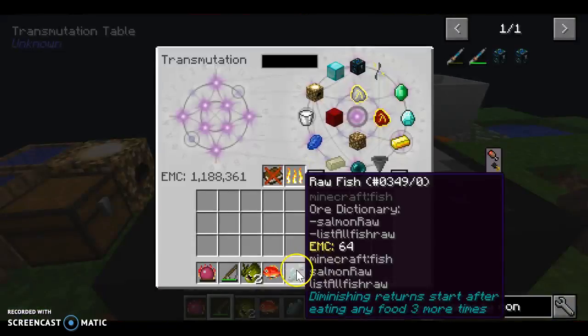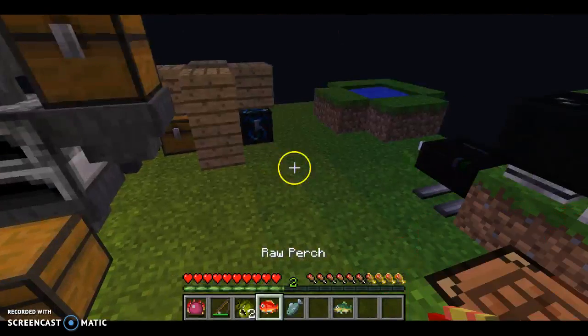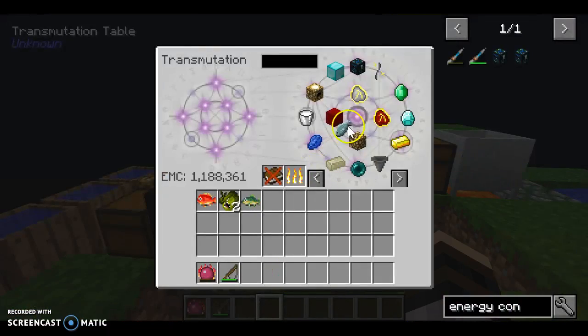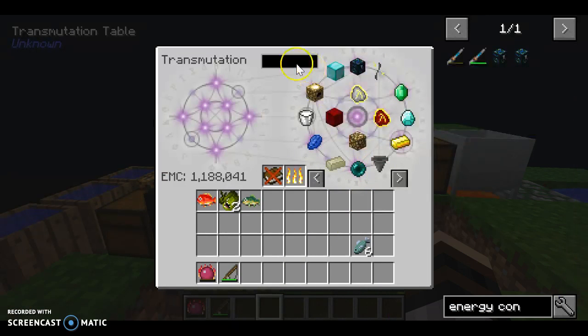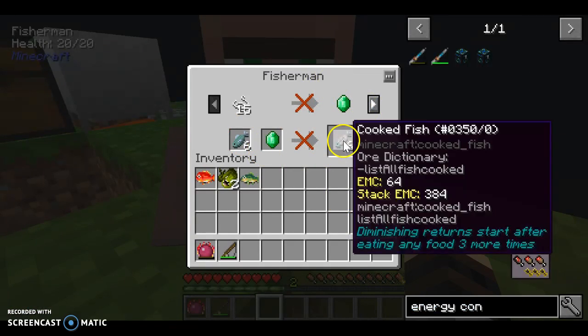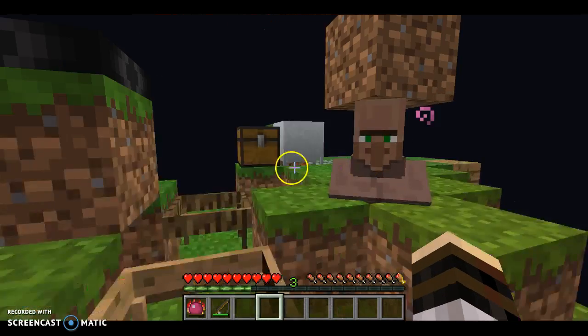Okay, I got myself a fish as you can see right here. That's some fish. Anyway, this is what I want to use it for — little six fish and one emerald. Unfortunately I don't want to use it for a fish... come on, yes!